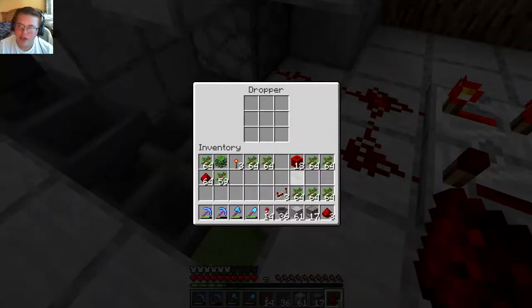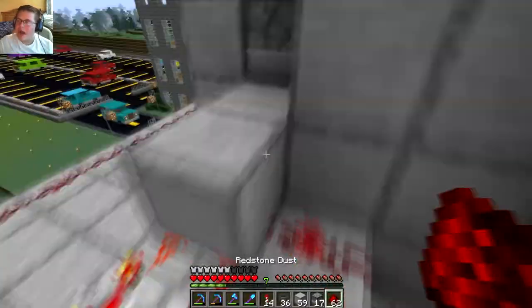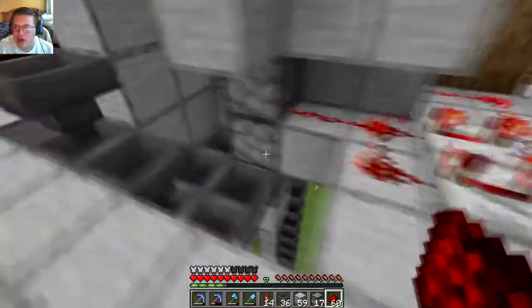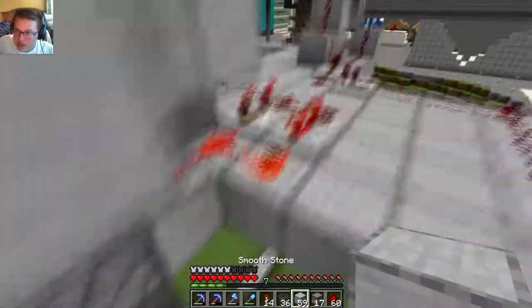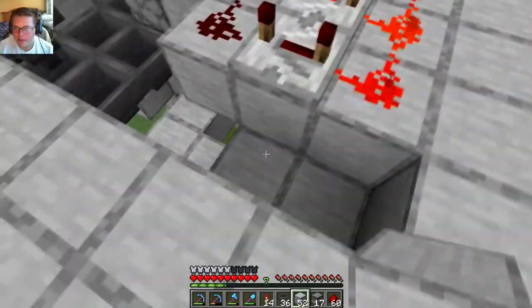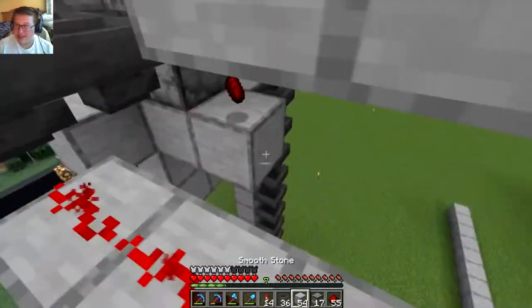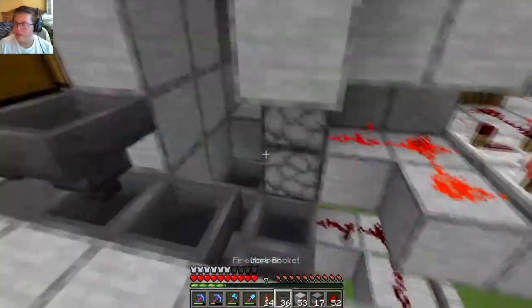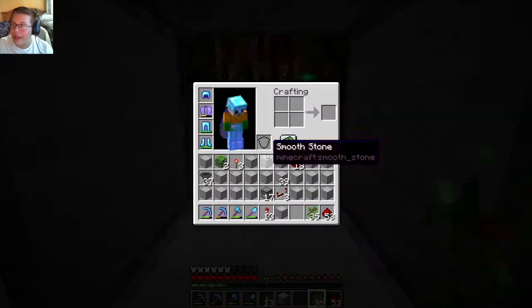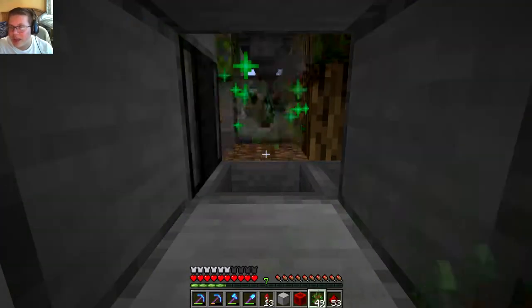I need these hoppers and droppers to go as fast as possible, so I built the second clock super fast. These clocks don't interfere with each other so it technically doesn't matter. Here you can see me providing power — since I dropped the system and didn't want to move my dispenser, I had to power a couple more droppers. I'm testing it and making sure the redstone torch goes all the way through the system. Now all I need to do is power this last dropper.